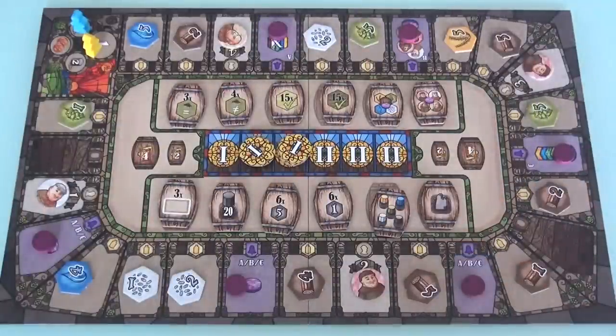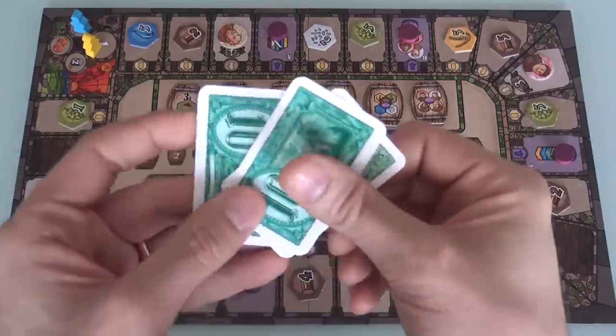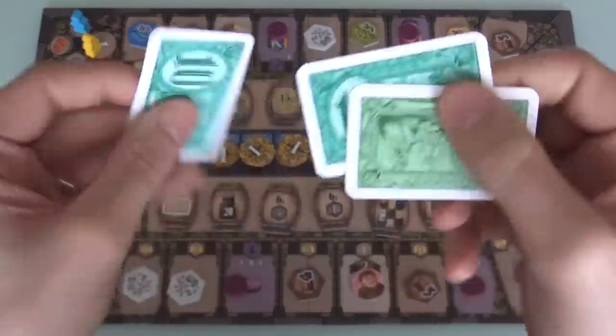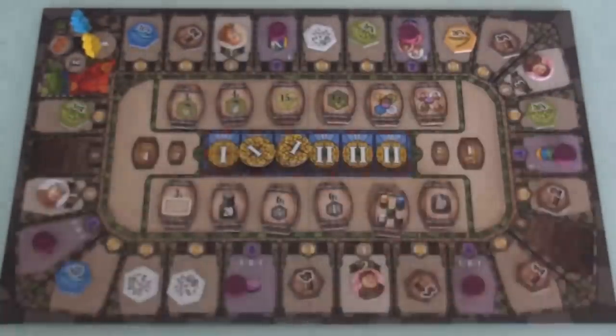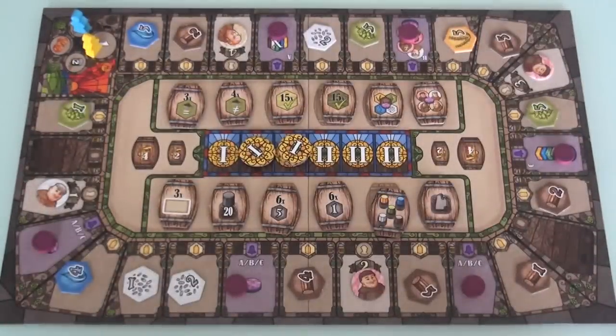At the beginning, my master brewer is sitting here all the way at the bottom of this track, and I don't really have much in the way of barley, water, hops, or yeast — just one lumber. Over the course of the game, as I harvest more and more stuff, all of these things are going to work their way up the track. By the end of the game, I want them to be as high up the track as possible, because the more resources I have and the more mastery my master brewer has accrued, the more points I'll score for my heavenly ale.